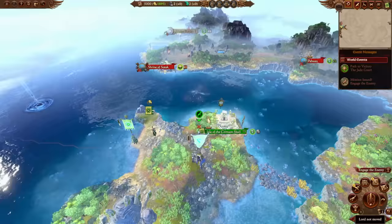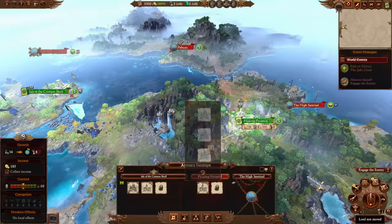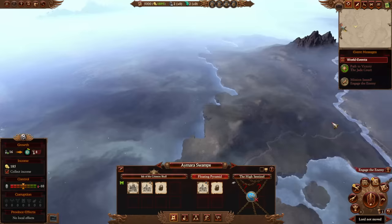Yuanbo starts off in Northern Lustria at the Isle of the Crimson Skull, which is a new settlement in Immortal Empires based on the latest patch. You also have the settlement Floating Pyramid over here, which is just a real one — I don't recommend building anything here to begin with, because these guys will just come and snatch it off you.